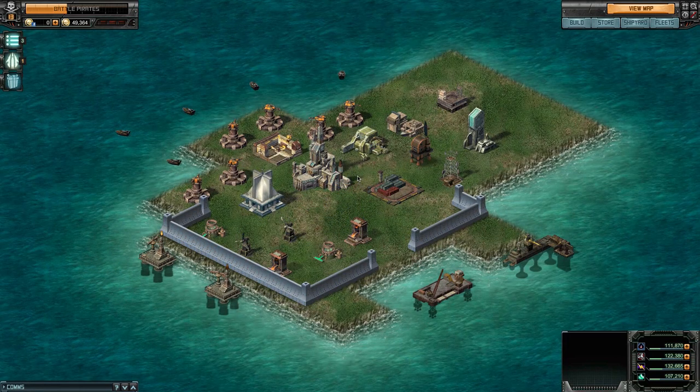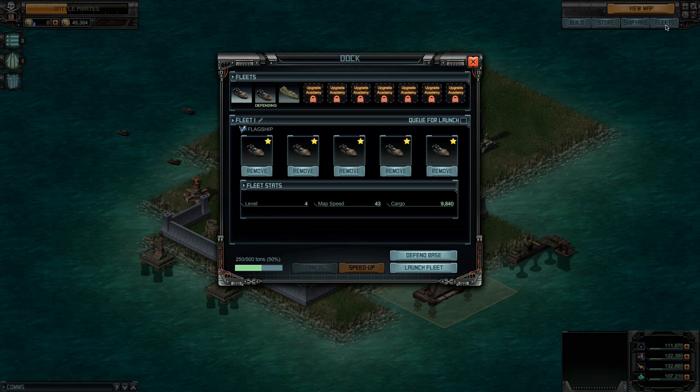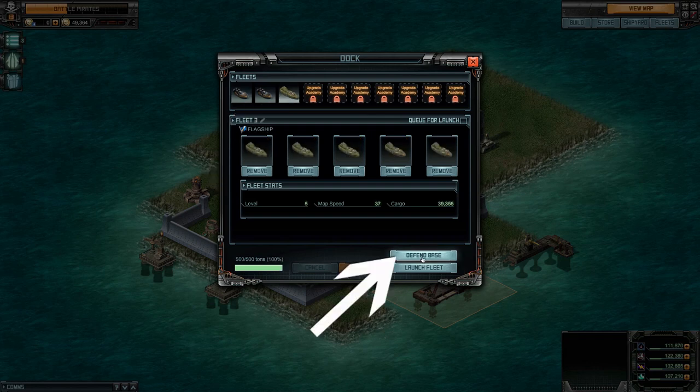To replace your base defending fleet with a different fleet, open your dock, select the fleet that is currently defending, then click recall fleet. Now select another fleet and click defend base.